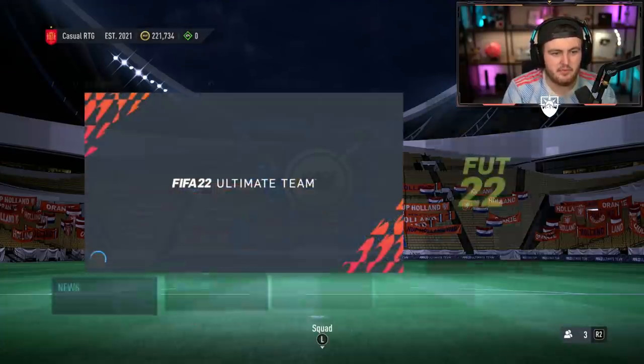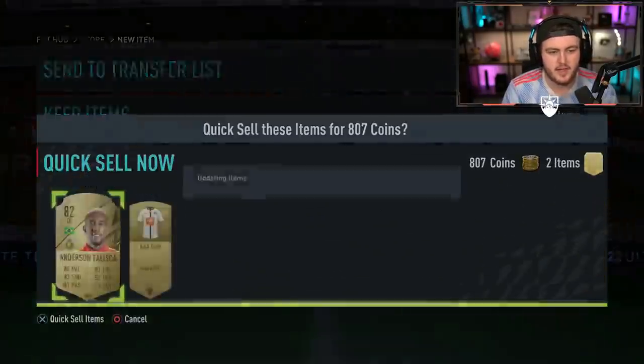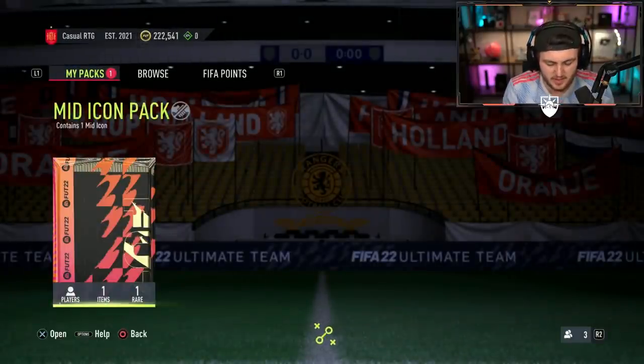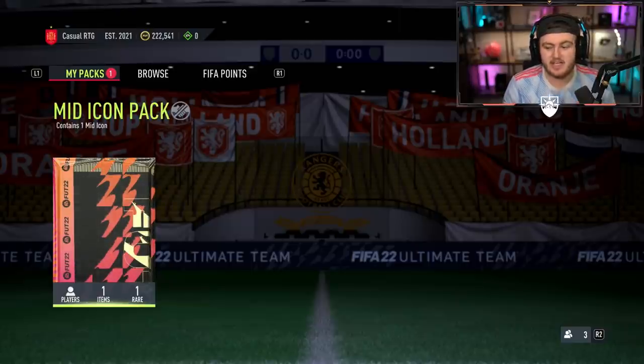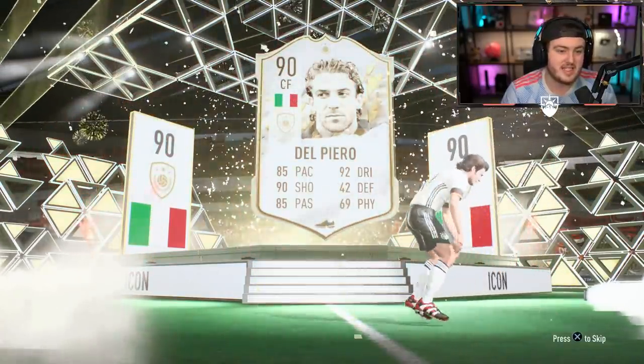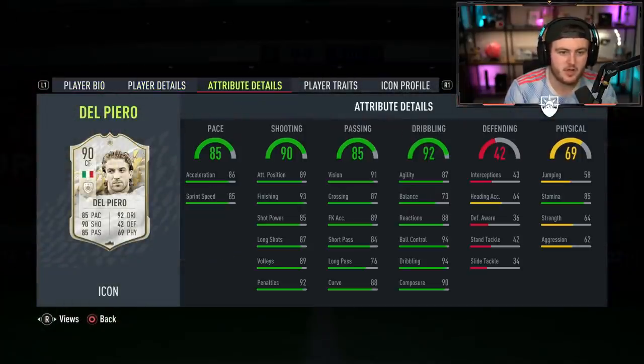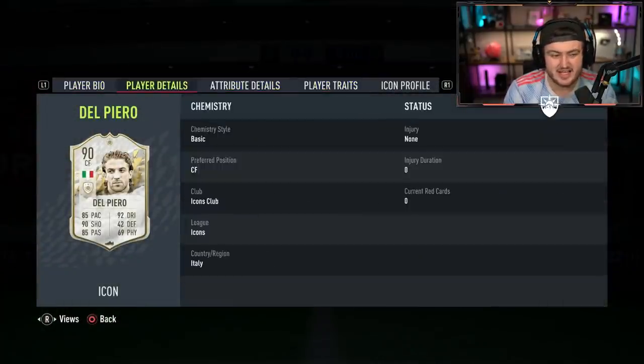We've got the mid icon upgrade on my RTG account. This is the big one right here. It's the mid icon upgrade on my RTG account. I'm expecting absolutely nothing. It is a 90 plus Italian center forward - there's no way it's Zola. Oh, it's Del Piero, at least. It's just not useful at all, to be honest. I thought it was going to be Zola because I did the Zola SBC. With Del Piero, four-star skills, five-star weak foot - it's not a bad-looking card. Is that a small win? I just don't know if I'll use this card. It is about 450k.